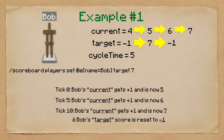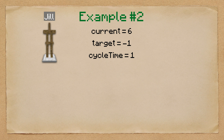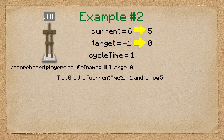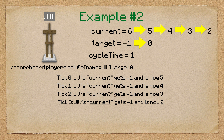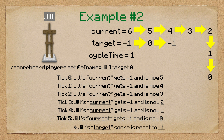Let's look at example number two. Jill has the following scores: current equals six, target equals negative one, cycle time equals one. I'm going to set Jill's target score to zero. On the very next tick, Jill's current score will change from six to five. Because Jill's cycle time is one, one tick later her current score will change from five to four. One tick later, four to three, then three to two, then two to one, and finally one to zero — where we have reached the target, so Jill's target score will reset to negative one.